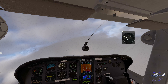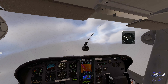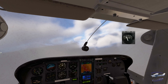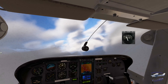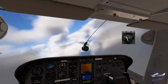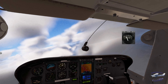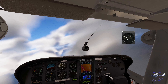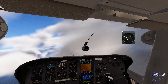Reno Approach, Cessna 1216 Uniform is unable to continue on course — request vectors to an airport. That sucks, guys. I should have checked the icing conditions before departing.